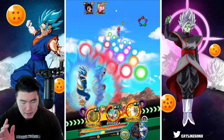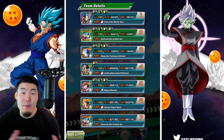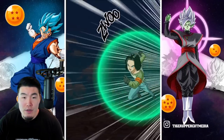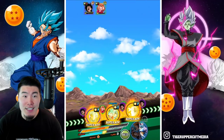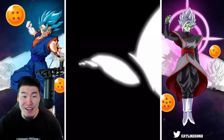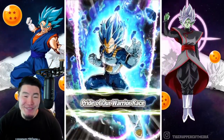I don't think Vegeta really needs any items to help with his defense because he has a lot of defense and also has the damage reduction. So yeah, I think we'll be fine. There's the super — it's gonna do how much? Good thing it was Vegeta and not somebody else, because that could have ended very poorly.